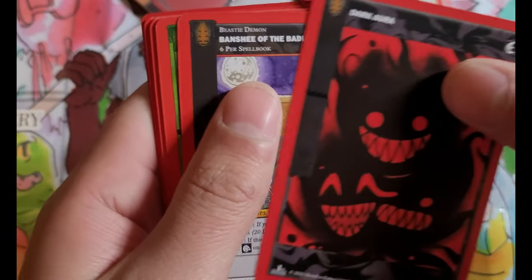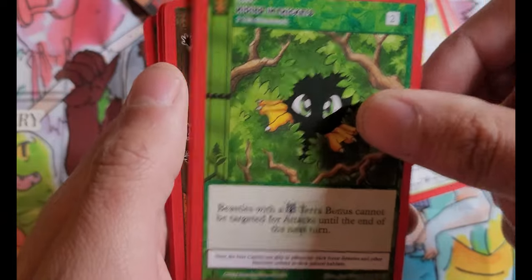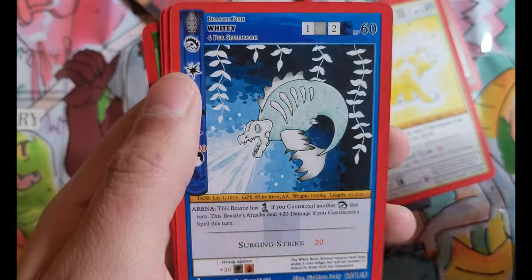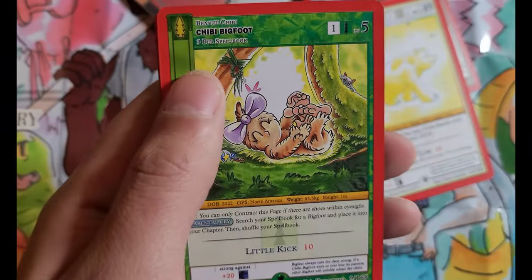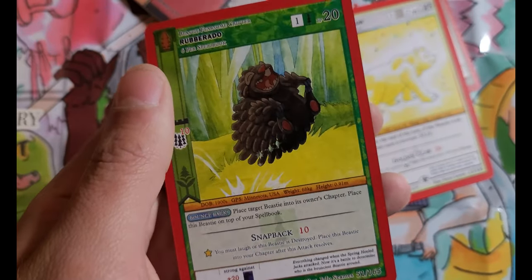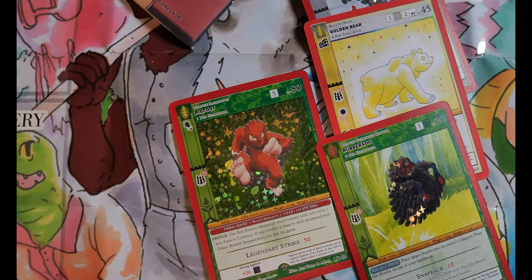Desert and Infectious Token, Dark Aura, Banshee of the Badlands, Hiding in Thickets, Primordial Ooze, Zalbeevil Swamp Monster, John Henry, Whitey, Night Marchers, Chibi Bigfoot, and Reverse Rubberado. We got Bigfoot again.